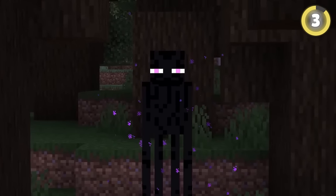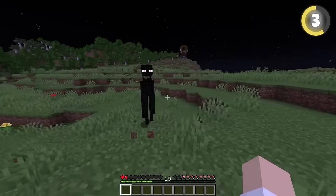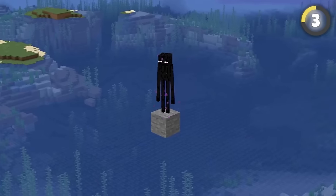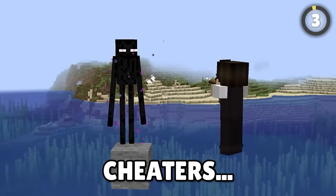Endermen are already one of the most creepy and powerful mobs in the game. They absolutely didn't need another buff, but they got exactly that. Usually an enderman will just teleport out of the way of an arrow or other projectile, but if they've got nowhere to teleport to, the arrow will just bounce off like it's nothing. Cheaters.